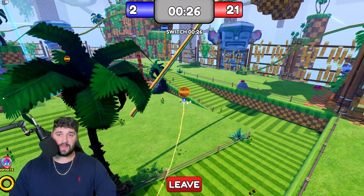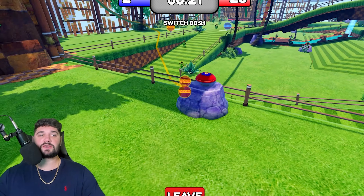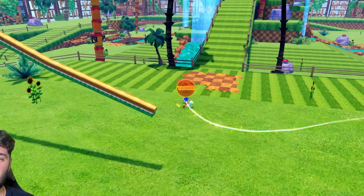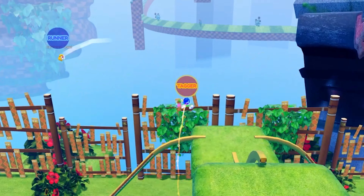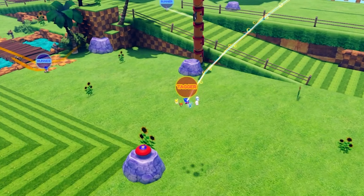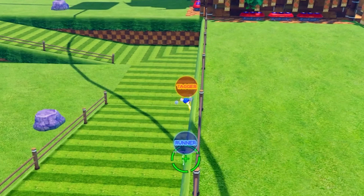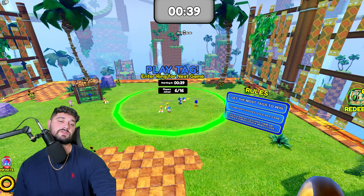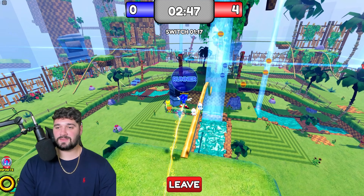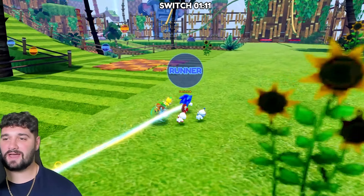Try to make people come to you and cut them off instead of chasing them around wasting time. Spawns are right here so enemy players usually spawn in the middle or on these corners, so you can do a little spawn camping. Every time you tag a player you get one memory token. If you tag 200 players you unlock a new Sonic skin. I really like this - it's fun and encourages PvP, and I feel like this update is really setting us up for a great future for Sonic Speed Simulator.